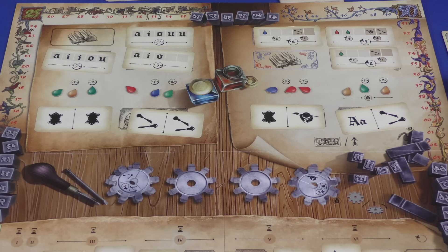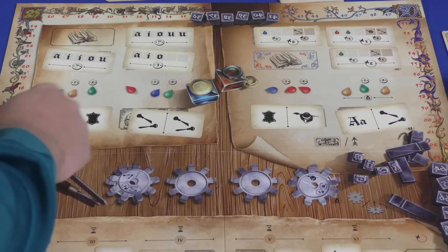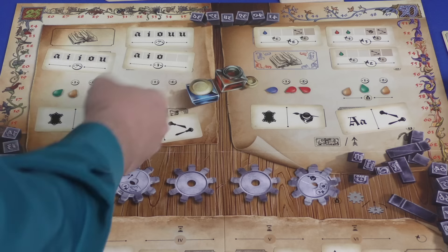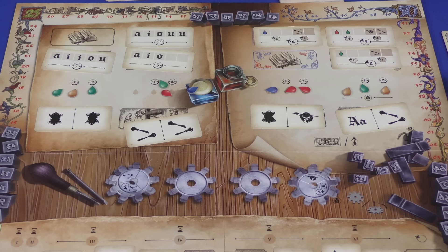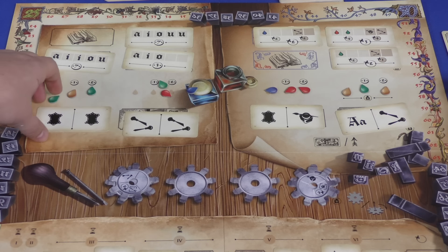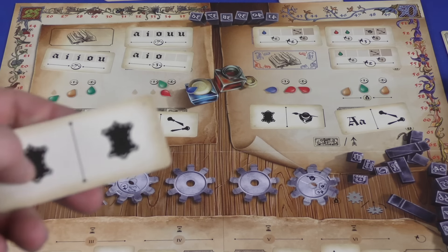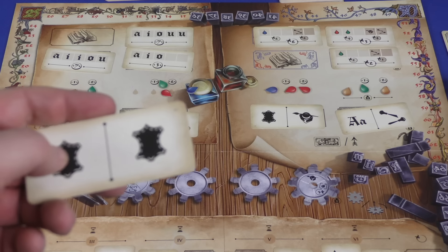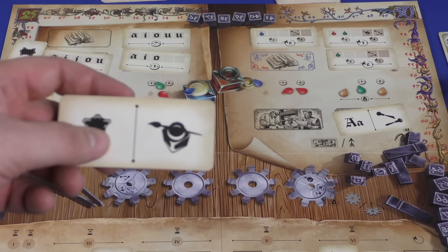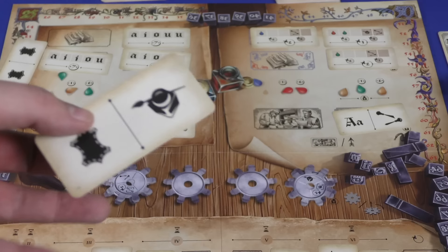The second thing players are trying to get are the paint pigments. When you do that action, you pick a group — you get the first one for free, you can buy the second one for a coin, and the third one for two coins. Again, going in turn order based on whoever put out the most black cubes. You can also take a technology card and increase your technologies by both sides — so here I would increase binding twice, or increase binding once and illuminating once. Or you can ignore what's on the card and increase any one of your skills once.